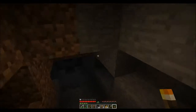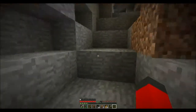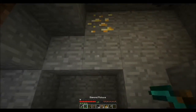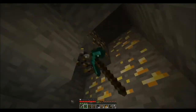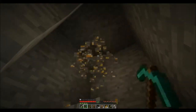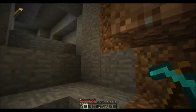Gold! Well, we found something valuable. I've got nothing in my inventory, I've got plenty of space. There's a pretty good gold vein there. What is that, eight pieces? Yeah, eight pieces. That's not bad.